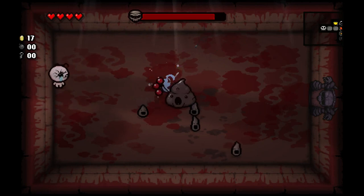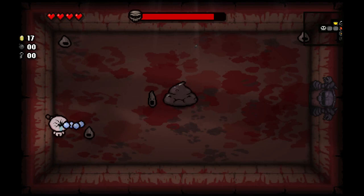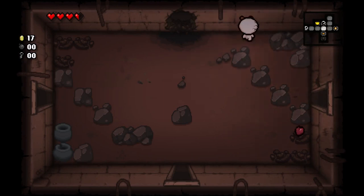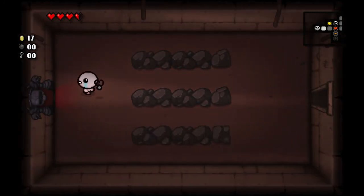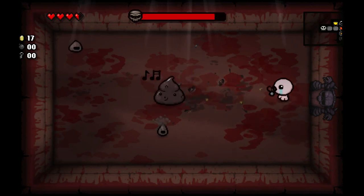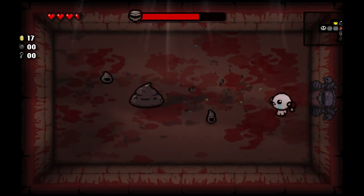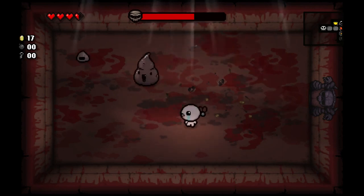So now we're going to fight Dingle. This is going to be a little interesting because Cursed Eye is not very good for fighting Dingle. I probably messed myself up by picking up Cursed Eye. As you see, when you're charging up the shot with Cursed Eye, if something hits you, you get teleported out of the room. That's not good — chances are you're probably going to get hit while charging up pretty frequently. And it sends you out of the room, which in this case reset the boss.